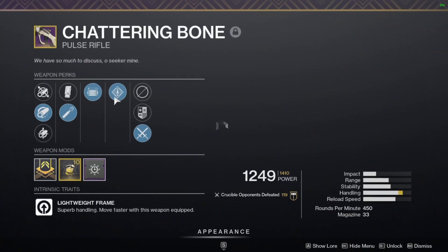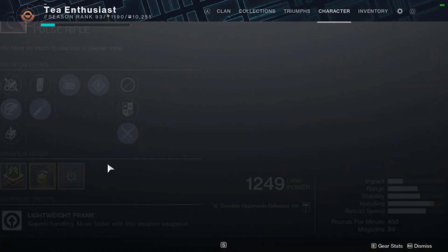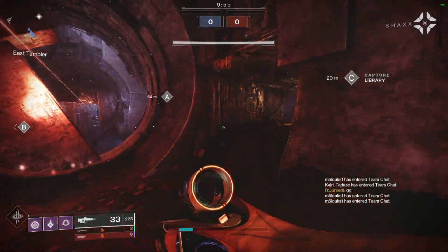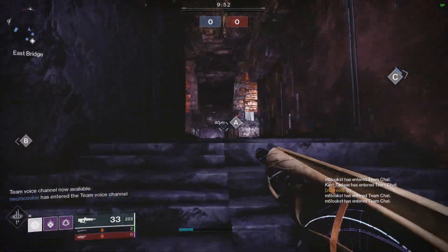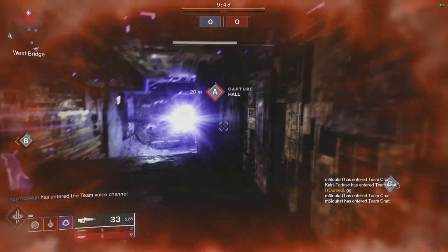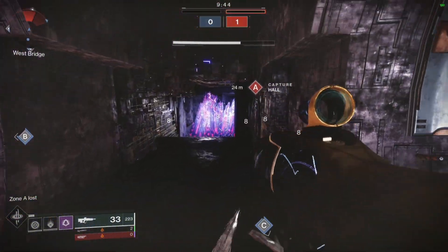Anyway, since Chattering Bone is a legendary kinetic, this opens up my energy slot to use an exotic called Duality. Duality is a shotgun that is both a pellet and a slug — if you hipfire it is a pellet shotty, if you aim down sights it is a slug. This is really useful for playing Way of the Wraith, that is middle tree Night Stalker, because I can activate Flawless Execution by crouching and landing a headshot kill, which Duality enables for me.